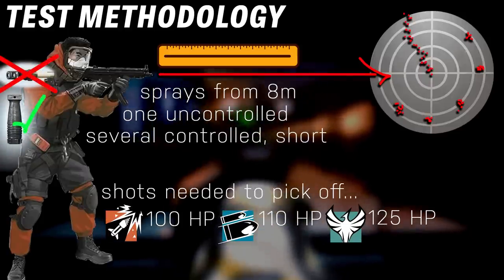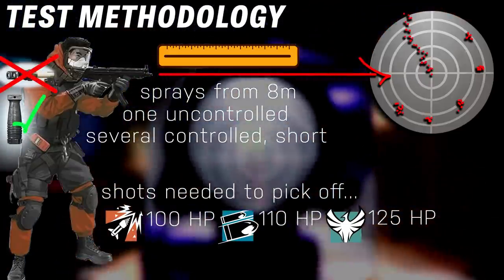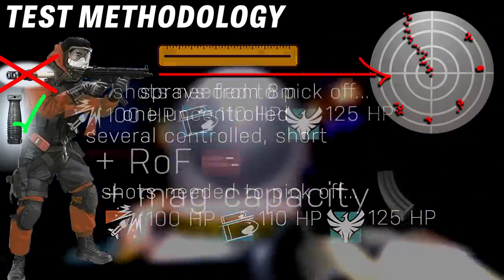For the sake of consistent experimental design, I put a foregrip on every weapon. However, I did take barrel attachments off. People are going to run suppressors and possibly extended barrel if those changes go through in the next patch.